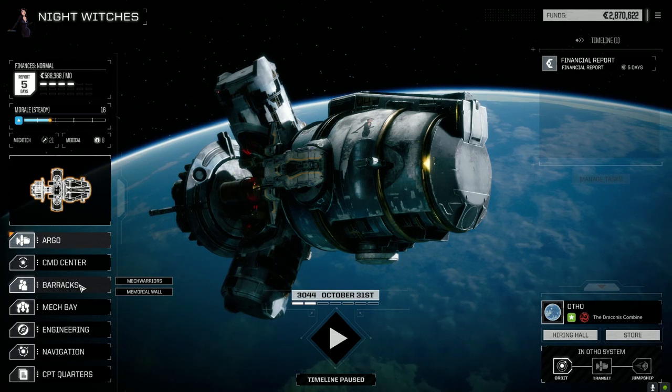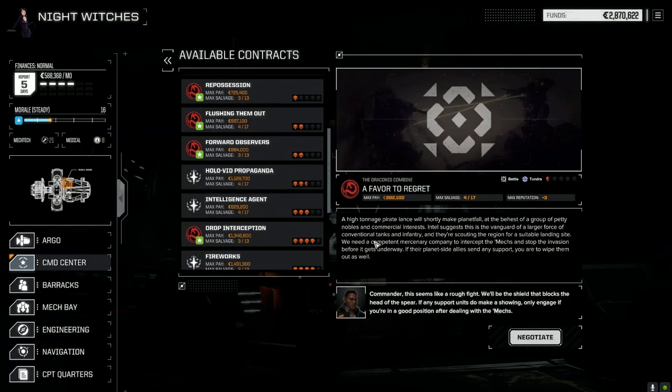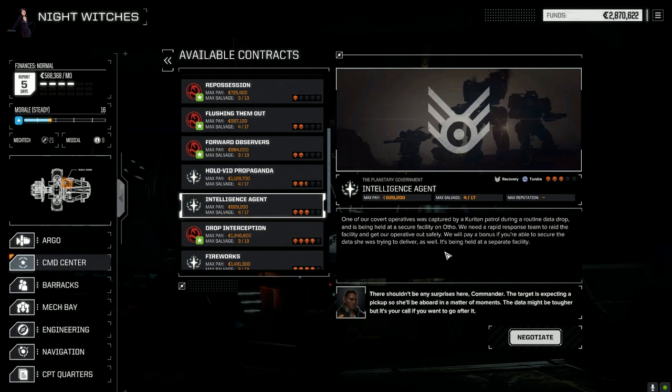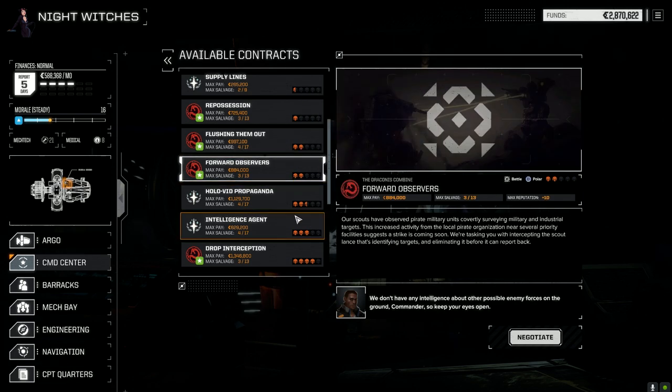I don't know if we'll be able to do it this episode because there's not a lot of high-payout missions on this planet we can actually do. Holovid Propaganda is a million cbills but it's a defend base — lots of damage potential. Intelligent Agents is against Kurita for 629,000. I'm going to pull off these two two-skull missions: Battle in the Tundra and Forward Observers — relatively easy but quick cbills.